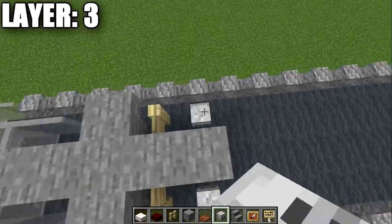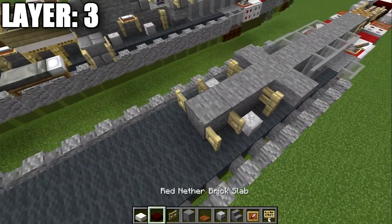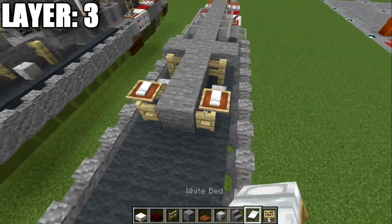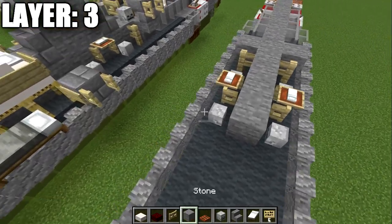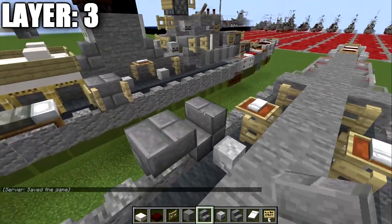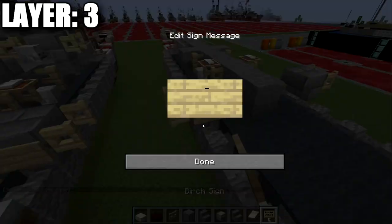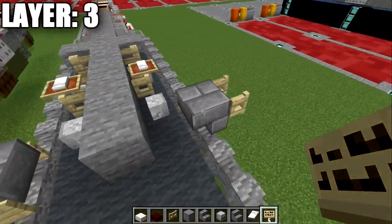Place another stone block in the middle followed by a skeleton skull on both ends, then another stone block followed by a birch wood fence gate opened up toward the stone block. Place an item frame on top of those fence gates and put a white bed in those frames for life rafts. Then place another stone block, skeleton skulls to both sides, another stone block, and on top of the walls place an upside-down stone brick stair to both sides, a birch wood fence gate off the backs of the stairs, and a birch wood sign on the sides of those upside-down stairs — these are the secondary guns on the side of the ship.